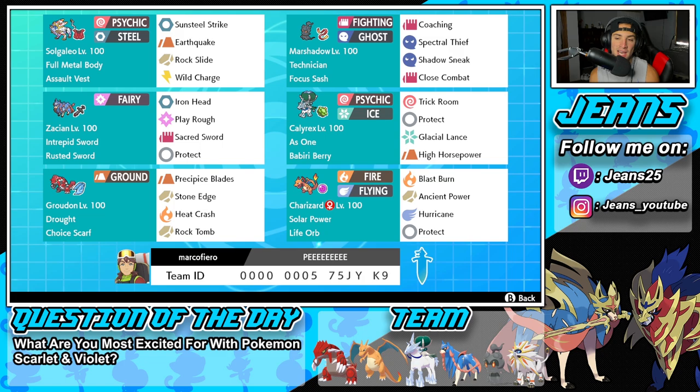Marshadow's got Coaching, Spectral Thief, Shadow Sneak, and Close Combat for its four moves. I really like every single move on this moveset. Coaching allows Pokemon to get bulkier and gives ally Pokemon a plus one on the attack boost. Spectral Thief can steal stats and do big damage. Shadow Sneak gives you first turn priority, and Close Combat is just a big STAB damage move from Marshadow - it's going to be really powerful.